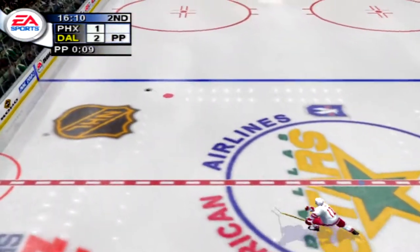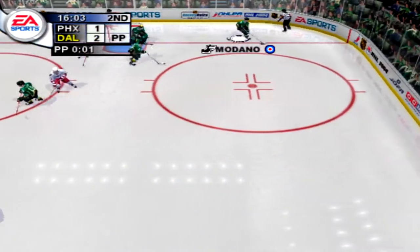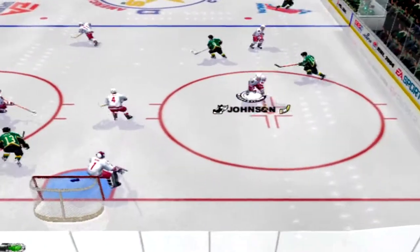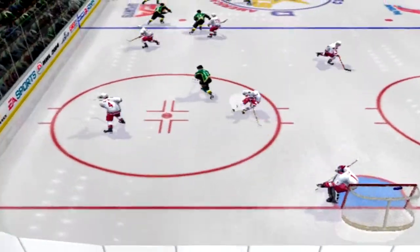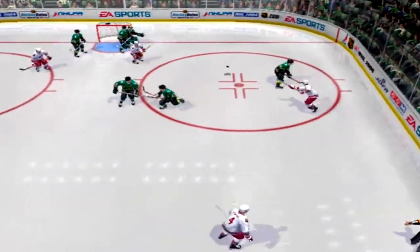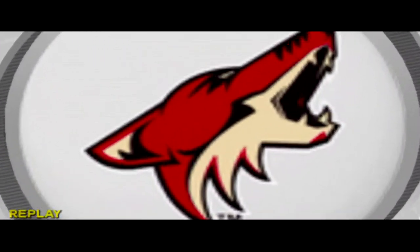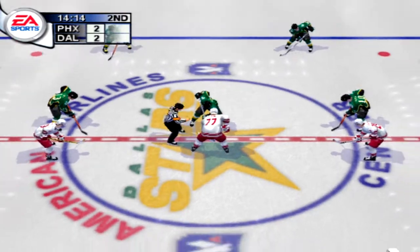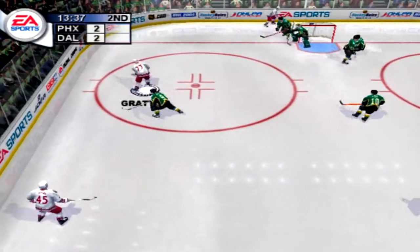Tanabe takes control of the puck. Backhanded shot — Dallas finds it. Quick pass up. Medano steals it. Vaninen scooped it up. Shoots quickly — Johnson scores! He let go of the wrist shot, and it paid off handsomely with that goal. You don't always have to wind up with a big slapper to get it past the keeper. Dallas couldn't hold the lead, and the game is tied. The important thing is to keep the momentum — that's what gets you your scoring chances.